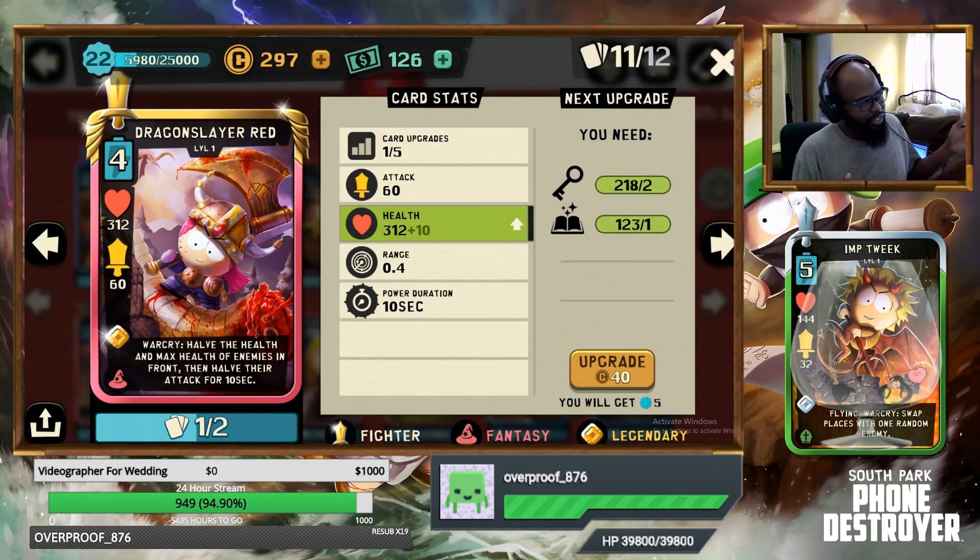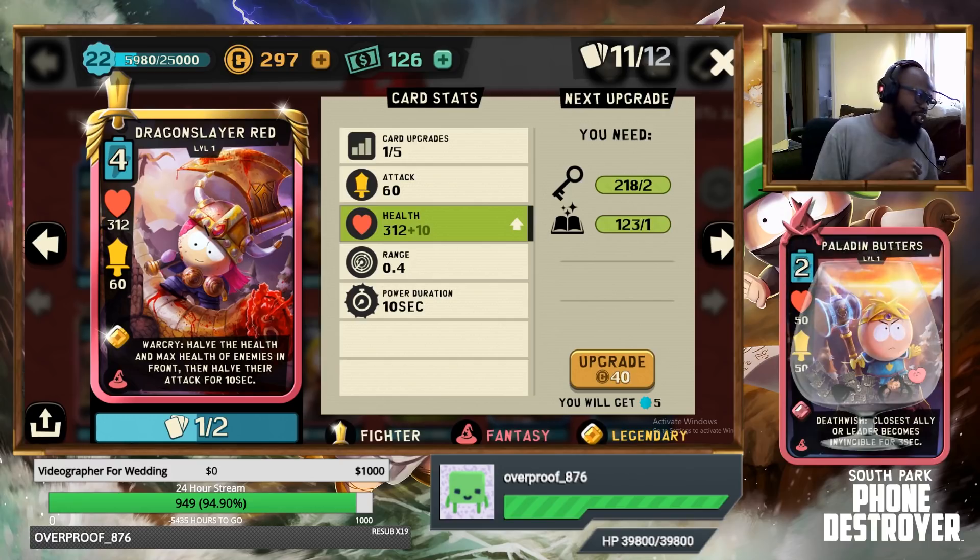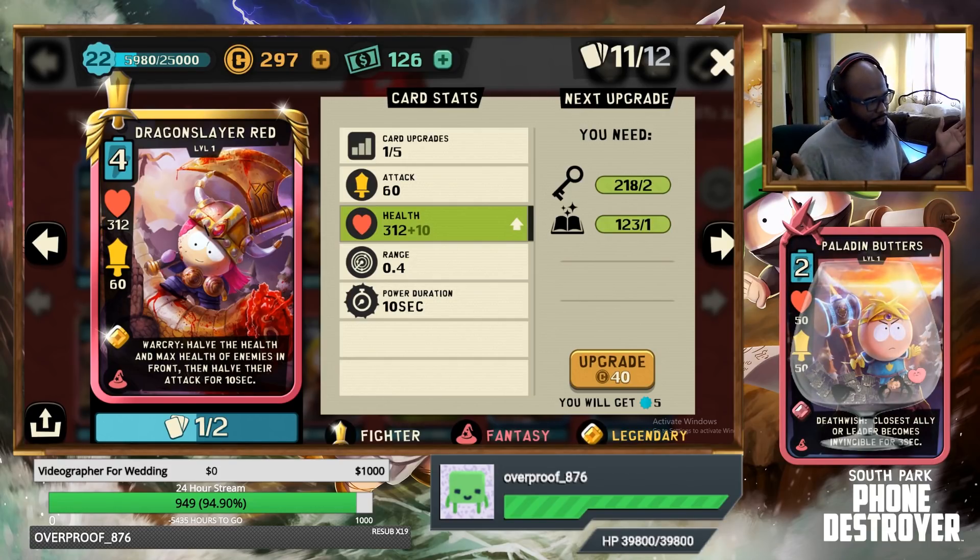Here you see Dragon Slayer Red: a 4-cost fighter card, legendary, for the fantasy theme. At base level 1, her stats are 312 HP and 60 attack points.